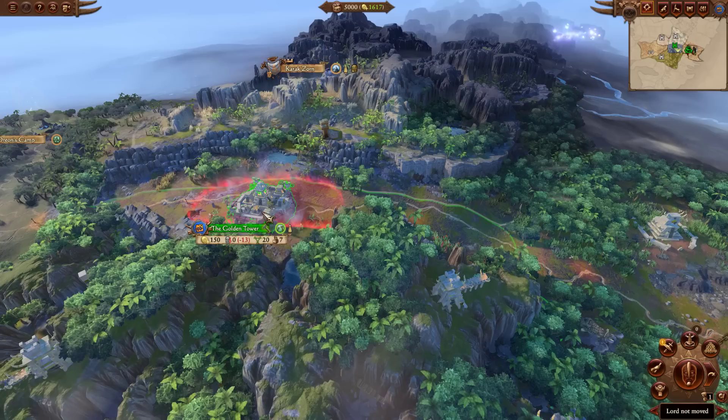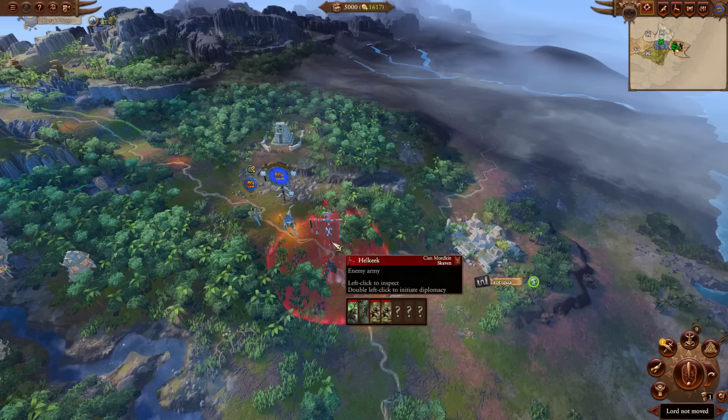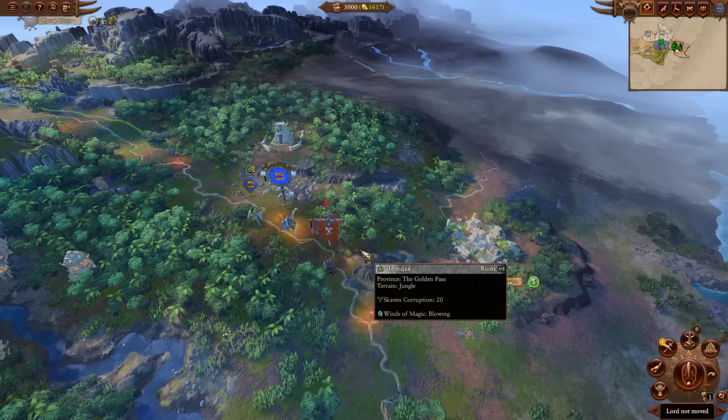His start position is now the Golden Tower, which is a good landmark settlement. Previously he started at the Temple of Skulls, which I'm not sure still exists in Warhammer 3. He's still going up against Clan Mordkin, which was his primary initial enemy in Warhammer 2, but the positioning of the armies here makes it a lot quicker to deal with.